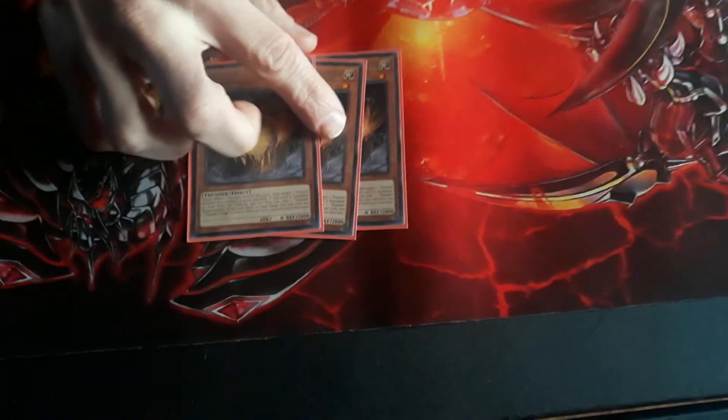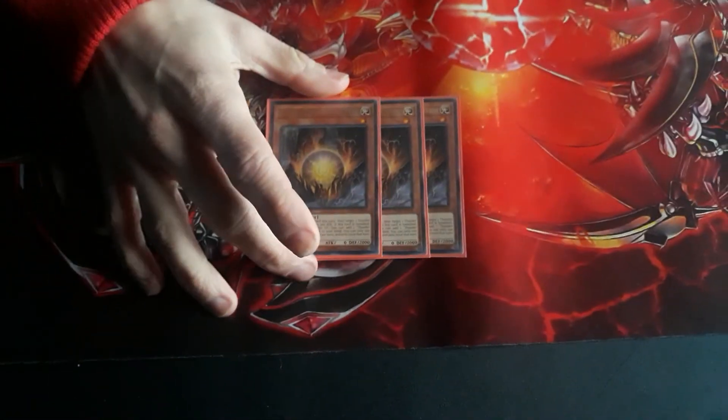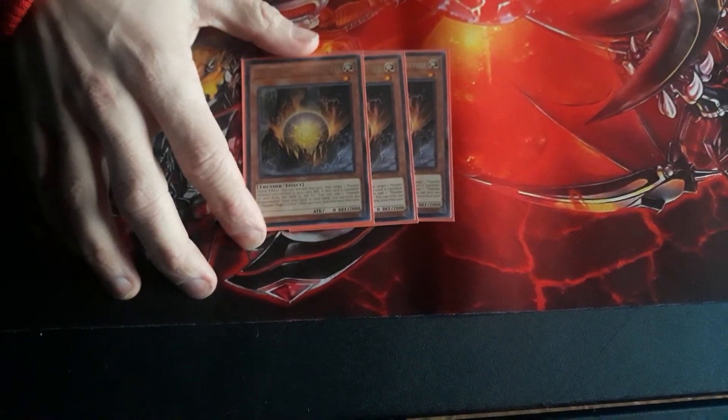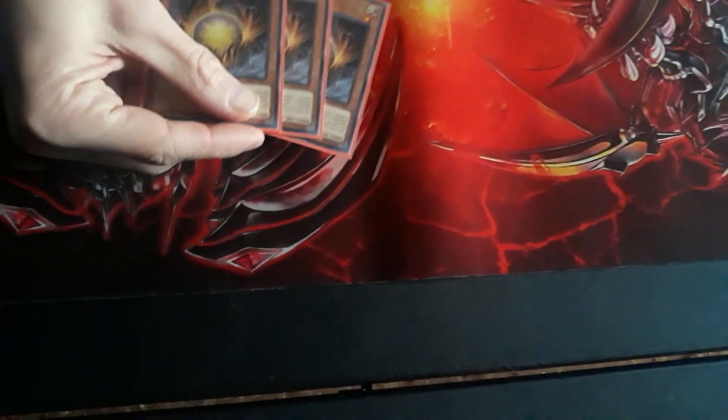Thunder Dragon, Dragon Matrix. When it gets banished or sent from the field to the grave, it lets you add another one. And you can discard it to make your monster gain 500 attack. Pretty much it's like the Honest of Thunder Dragons.